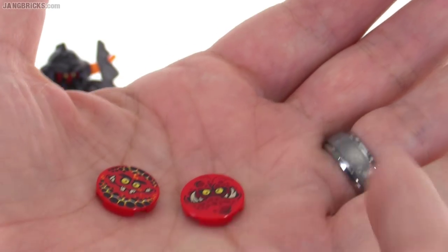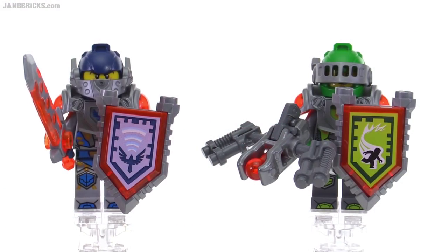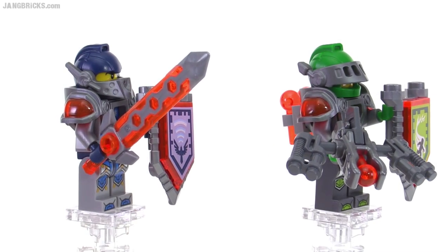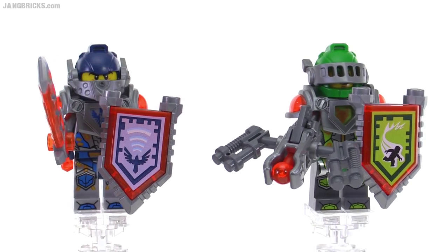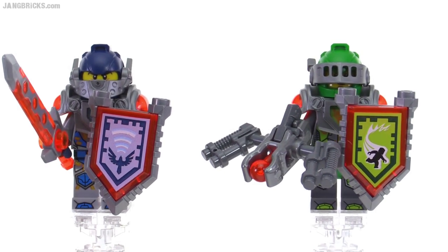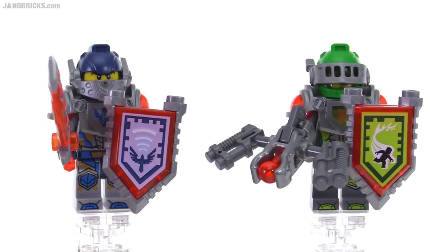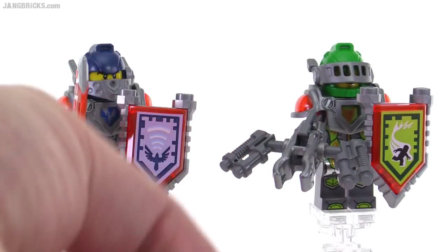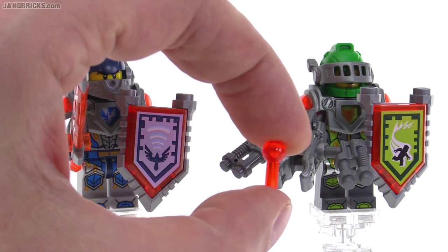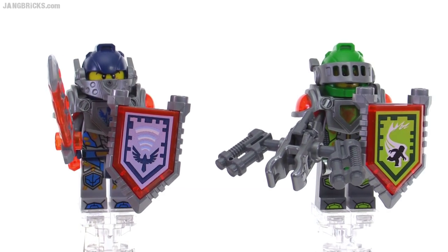There are two different types of discs with different designs. On the left is Clay, with what I believe is the Tech Caliber sword, and his Nexo Power on his shield is currently Hawk Hauler. On the right is Aaron with his blazer bow, which is based around a new minifig accessory piece that shoots out these interesting new bolts — you push on it and the bolt gets shot out. It doesn't use studs; it uses this new piece. Aaron is currently set up with Superhuman Speed as his Nexo Power.